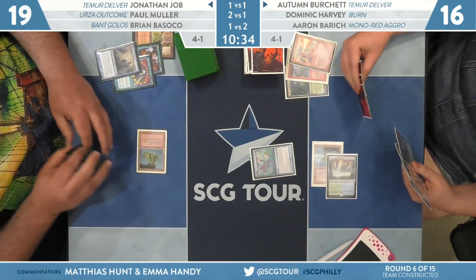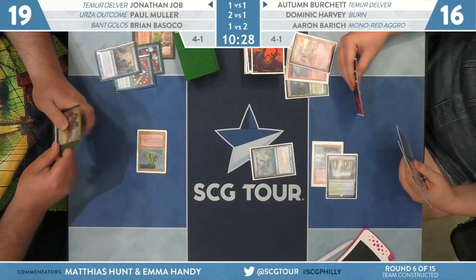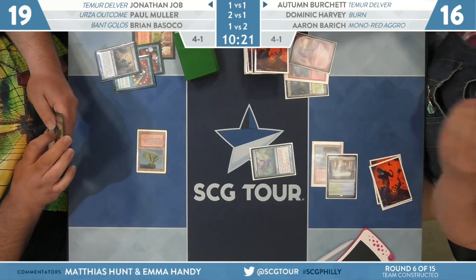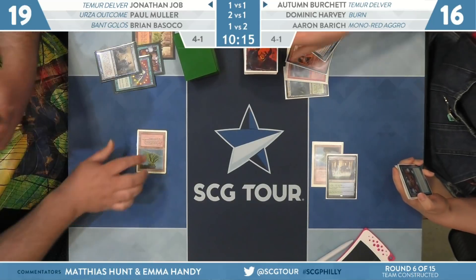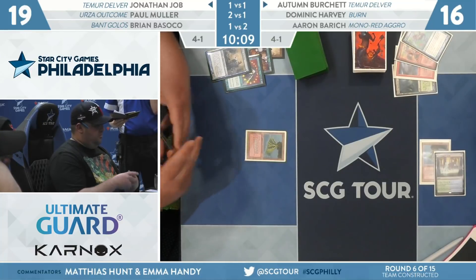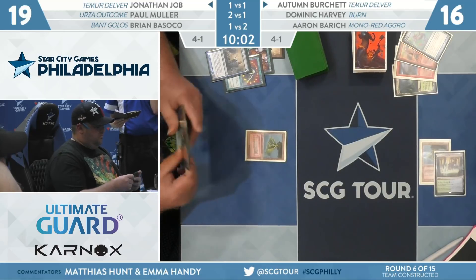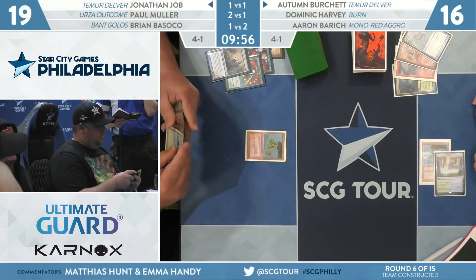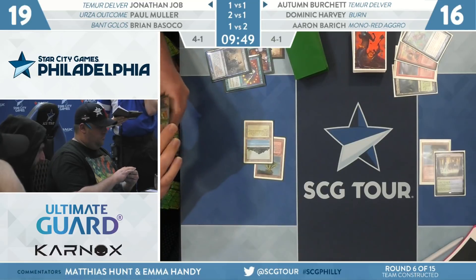Is that a Daze for Autumn? Daze would be incredible against Wrenn and Six — you have to imagine it's on Autumn's radar in a mirror match. The question is what the other two Ponder cards are. If they're not helpful, it's a big price not to shuffle. Autumn draws — and it is Daze. Back to Job. His hand looks like Brainstorm, land, Wrenn and Six, and maybe a Tarmogoyf hiding in there. The question is which two-drop he leads on.